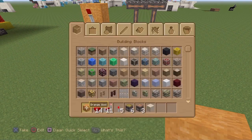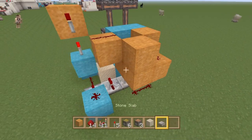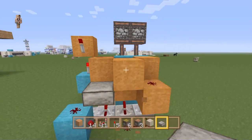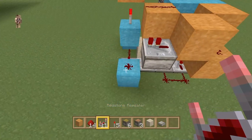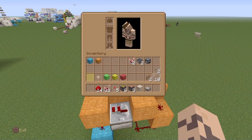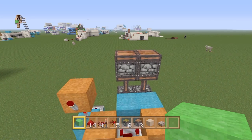We're going to need a half slab — grab that and place it on the top half of this block right here. Break that because we don't need it there. Place a repeater on one tick delay heading back towards this dust, and a block on top of that dust.